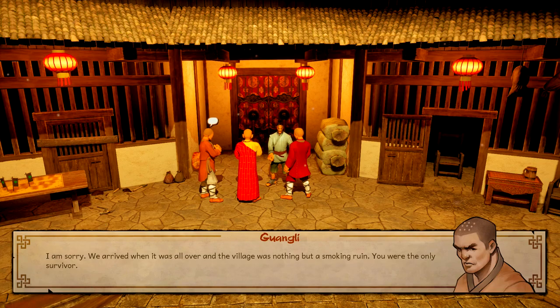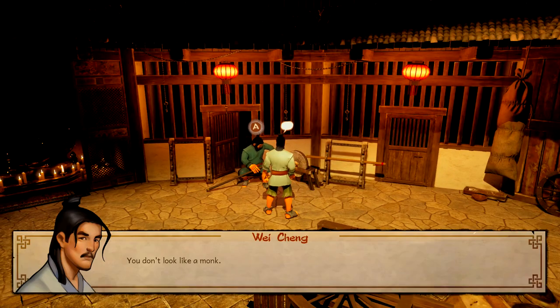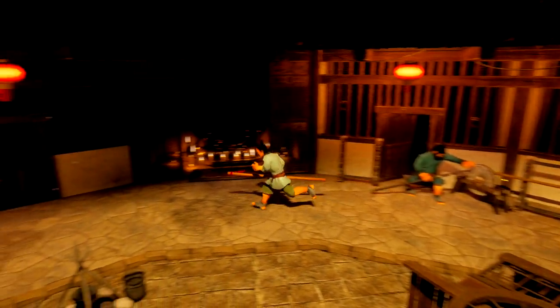We're going to be introduced to the temple, which is going to serve as our hub. On our first visit, we need to head down and talk to the blacksmith — he's going to forge us our first weapon, so make sure you get through that and pick up the oak pole.